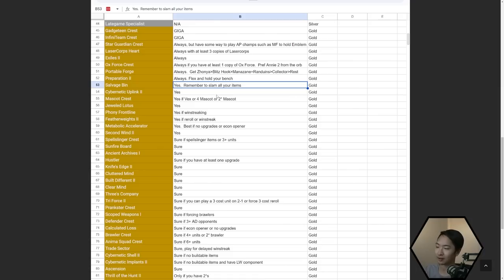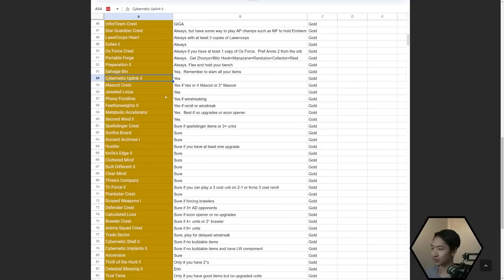You could slam really good early game items with Salvage Bin — like ZZ Rot Portal or Locket, which people typically don't build — and then pivot into better late game items when the time comes. Cybernetic Uplink is good for the same reason as before; AP is just the meta right now, and Hacker LeBlanc uses it incredibly well. Most Cybernetic augments are decent in the early game, especially if you don't have buildable items or want to greed them.